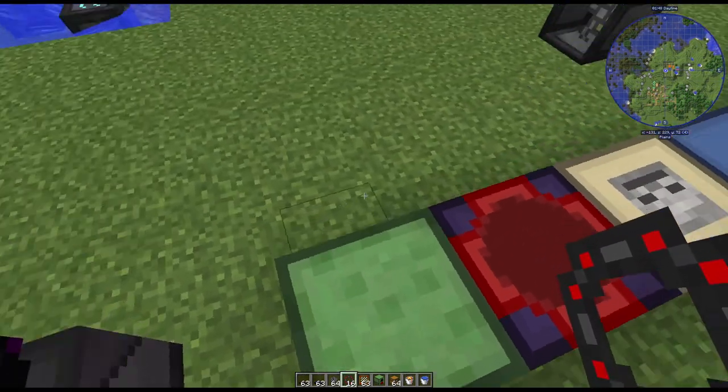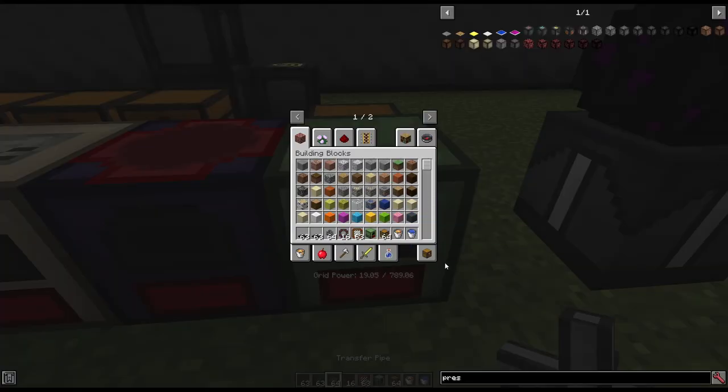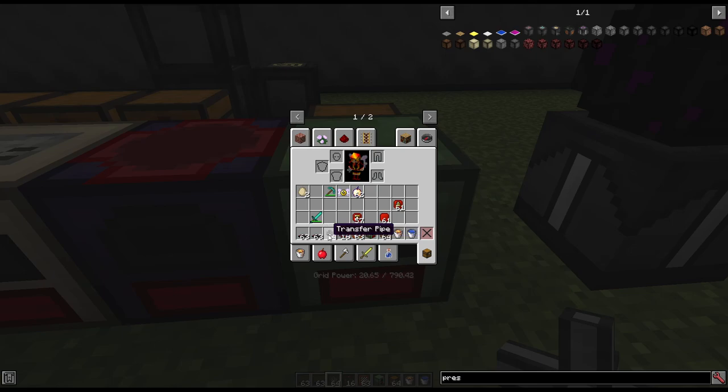Let me show you an example setup. I don't have any filters on this flat node, but I can right-click to check its contents.